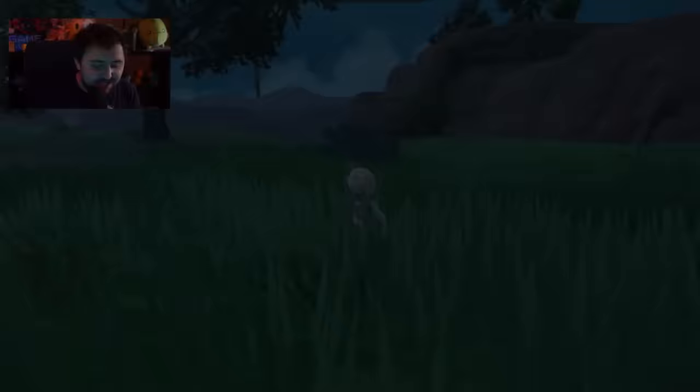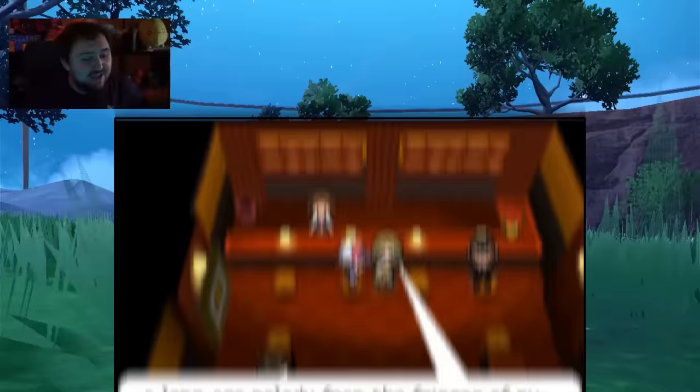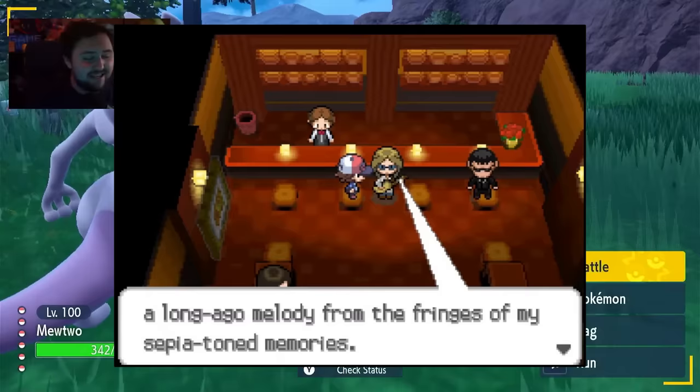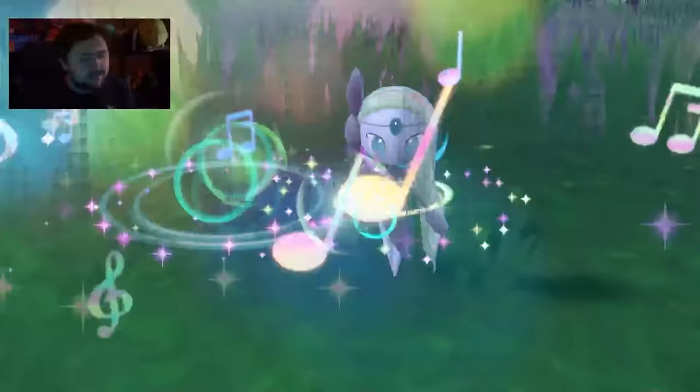Number three, speaking of Meloetta and the Sepia filter, that's actually a reference. Back in Black and White, there is a character you have to talk to before you can do the quest, and he talks about 'a long ago melody from the fringes of my sepia-toned memories.' Sepia-toned is exactly the color filter you need to see and summon Meloetta in the game, which is such a cool throwback.